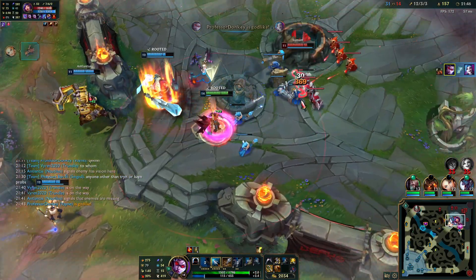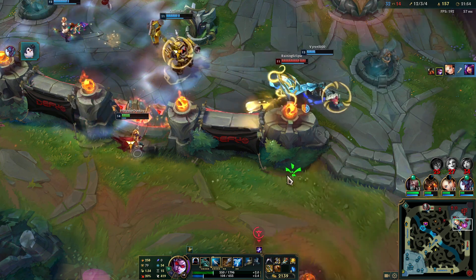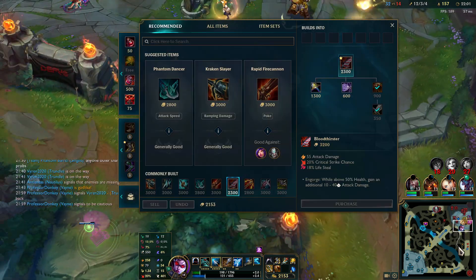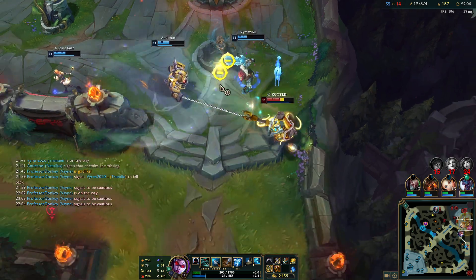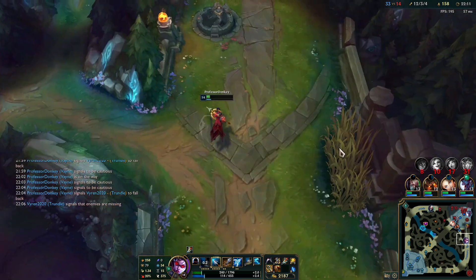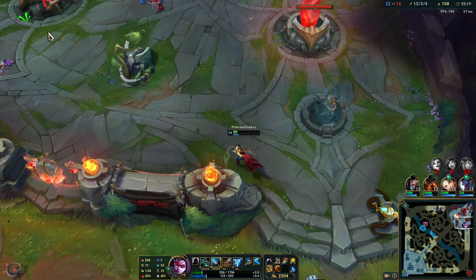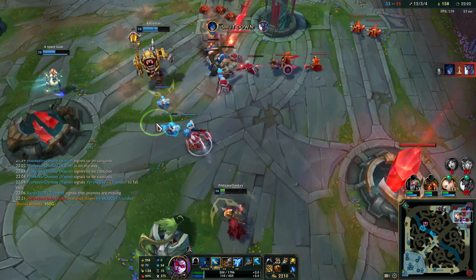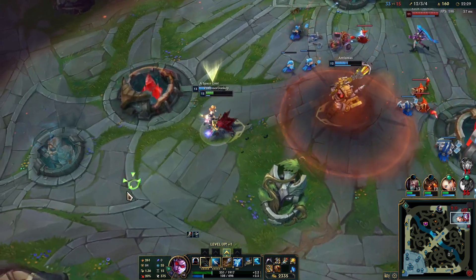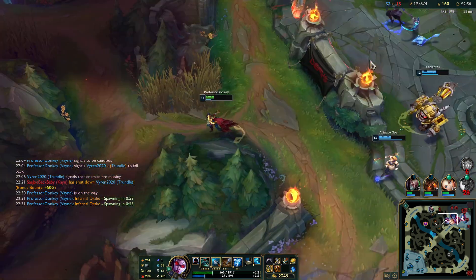We're four-shotting right now - we need to make it at least a three or two or one shot. Let's get a Bloodthirster. We're level 15, which means we're almost maxing out on the passive. So much bonus damage already.